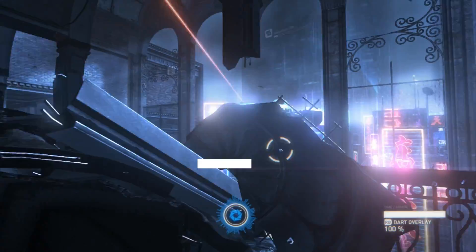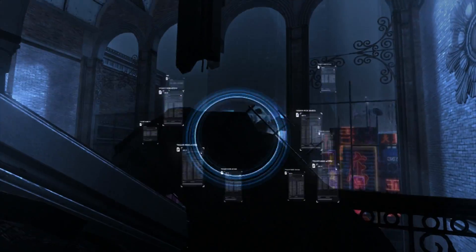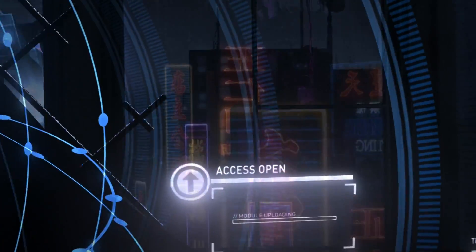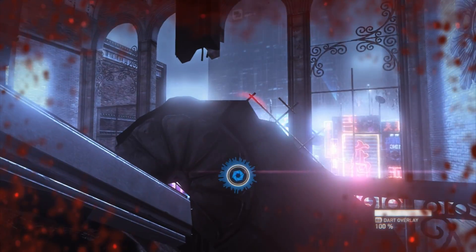Here we get to a psychomaniac chopper that we can easily hack into by holding down the left bumper. Soon this copter is a thing of the past and we can proceed with our little adventure. Bon voyage, you little stenga.